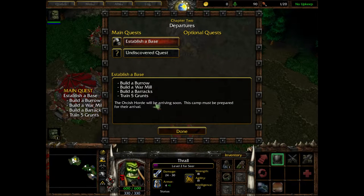We have a new quest. Let's take a look at it. We have to build a burrow, a war mill, and barracks. They'll explain what all of those are as we go. And we have to make five grunts. I'm going to make a hell of a lot more than that because I can.